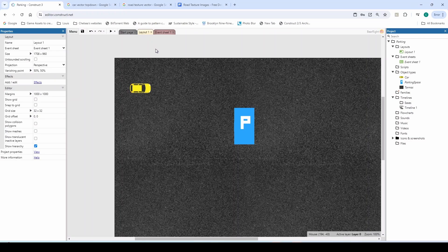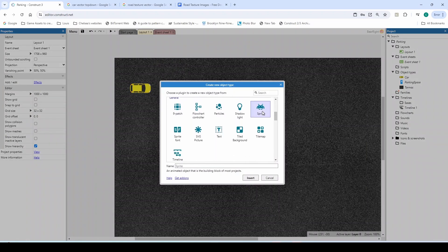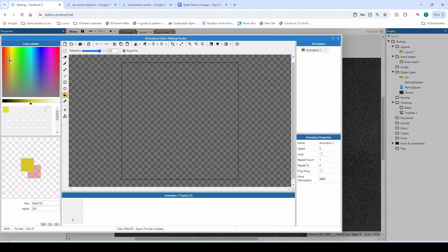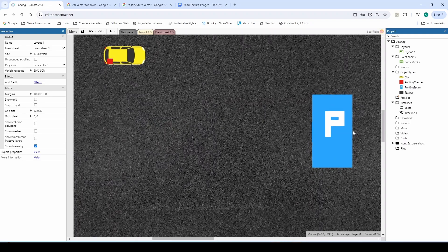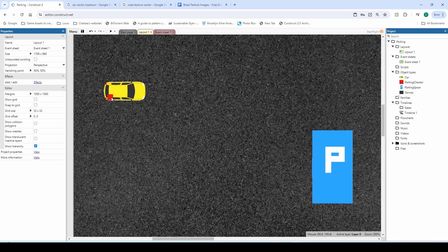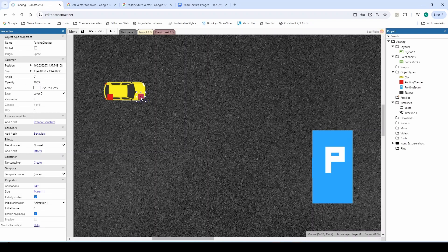Going back to our layout, right-click and insert a new object. Grab a Sprite and call it 'parking checker'. Pick a really bright color — I'm going with red — fill it all in and exit. Then shrink this down to be fairly small. I'm going to place one on every single tire of the car — you can right-click and zoom in, or use Ctrl and the scroll wheel. I want four of these, one on each corner of the car. I'm going to use these to check if we've parked instead of using the car itself.